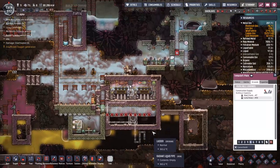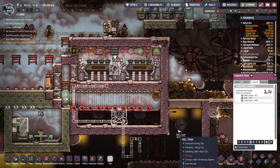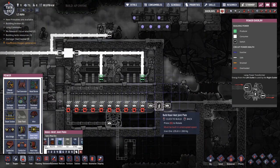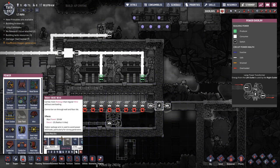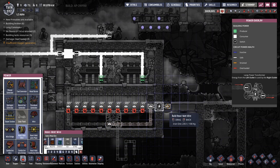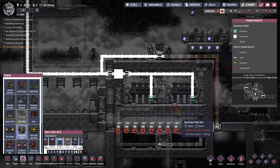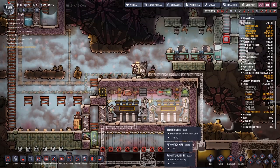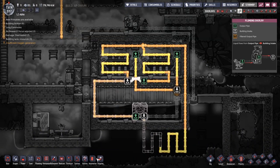I've got some insane hope that eventually this area up here might be somewhat livable for a duplicate outside of their atmosphere suit. We're not going to be working towards that, but I'm hoping that at some point that can be so. Let's get some heavy watt wire on the go — iron ore is the one. That would be great if we could get this running. I'm still not sure about this thermoregulator up here. I've got a feeling the moment we get the thermo aqua tuner in place, that's going to get ripped out.